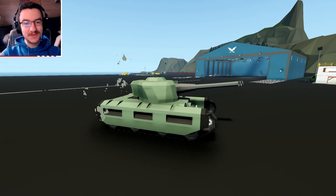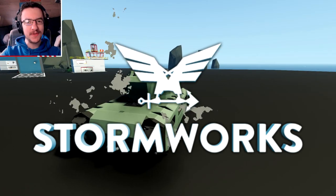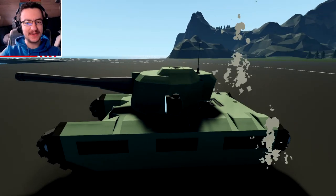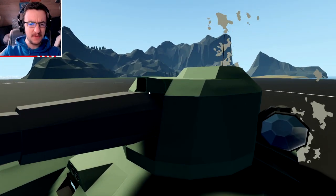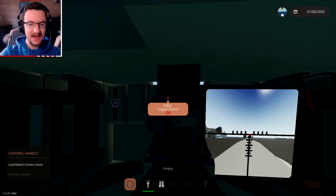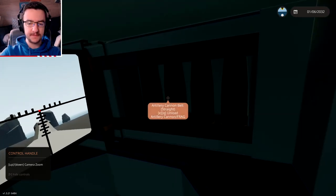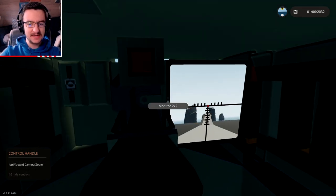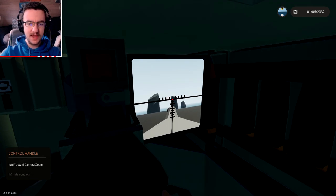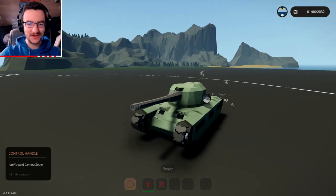Alrighty, hello guys, welcome back to another Stormworks Search and Destroy video. Today we are continuing on with our tank, and as you guys can see, we now have an actual working gun. We've also got spotlights on the side, a camera with an actual aim thing on the inside, and we've got a loading system too — we grab from this side for HE, this side for frags — and that totally works. Let's go ahead and fire it. There we go, and there's the explosion. That's pretty awesome.